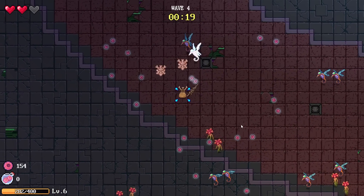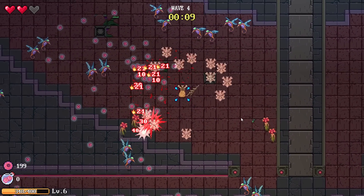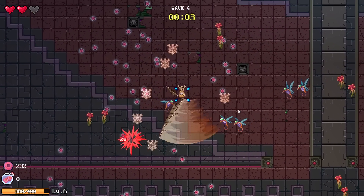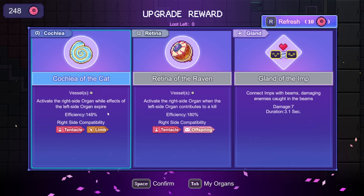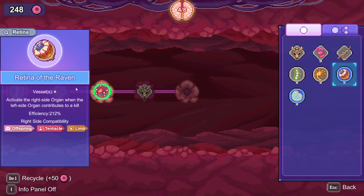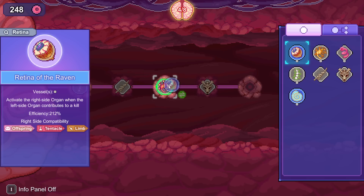I want to get some hammer slammers. There aren't really that many limbs in this game — I think it's the slash, the hammer slammer, and then the explosion. Let's just hope I get another limb. Give me something — raven for money since these trees are trash, and cochlea for money. Wow this is really bad. Wait — this retina changed! It now says activate the right side organ when the left side organ contributes to a kill. That's a lot better — it works with more things.